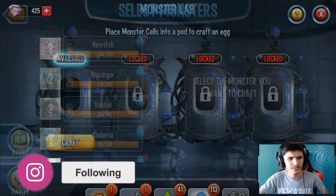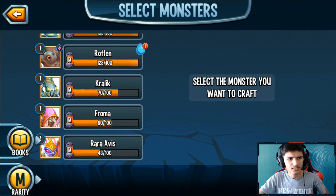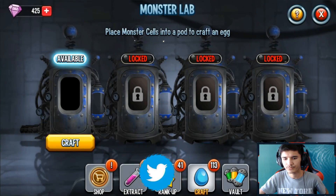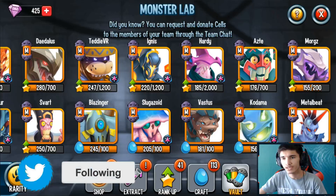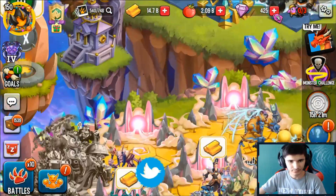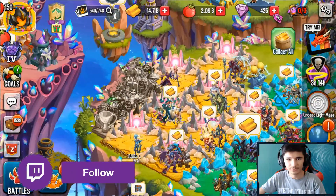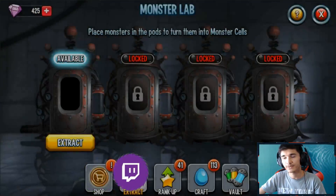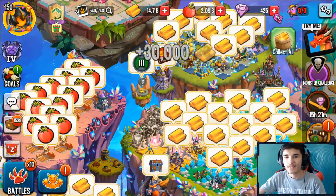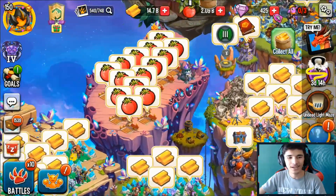That was a rank up. The regular one was 100 cells, but I can't craft it — I think it's because I already have the monster. The monster is still here and I was upgrading my habitat. I'm going to have to sell this one and then craft the original one, because the other one was given to me by Social Point for the review.